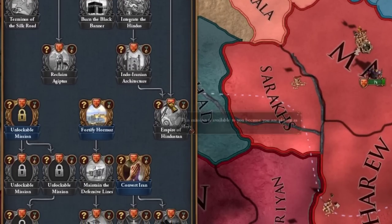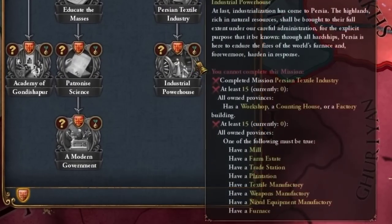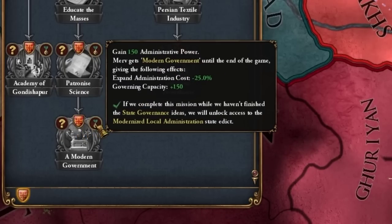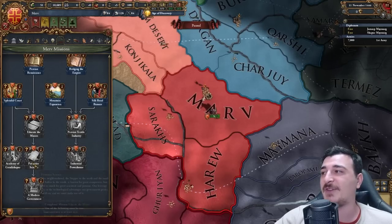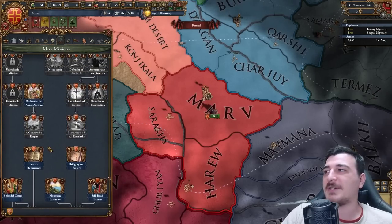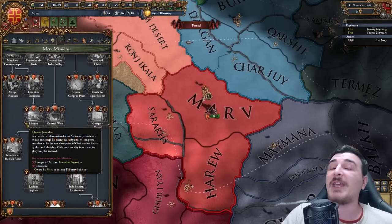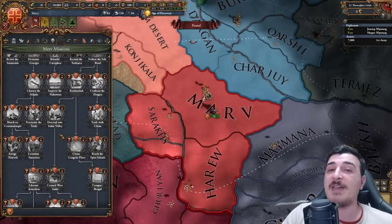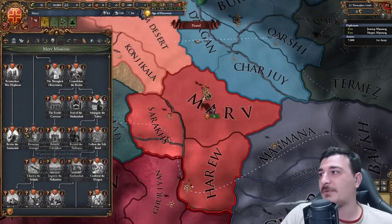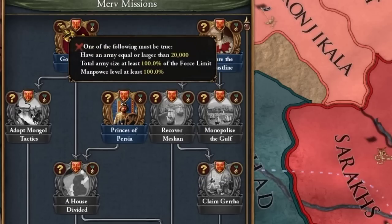Check out this amazing mission tree — one of my favorite mission trees for the Persians. There are so many flavorful options and rewards. For example, a modern government gives until end of game: Expand Administration minus 25 and Governing Capacity flat 150. You also advance diplotech by one level once you build the Academy of Gondashipur. We can even unlock the Immortal Infantry — we're reviving the Immortals as the Persians.